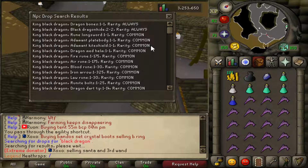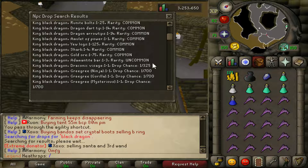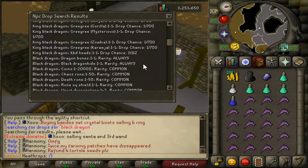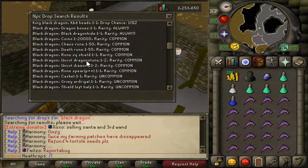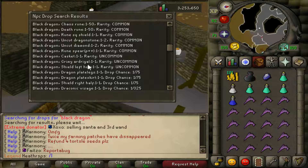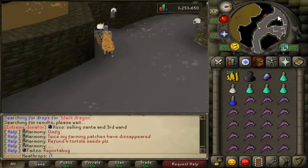Before we continue to the next clip I actually want to drop this in — this is the NPC drop list for black dragons. As you guys can see these guys actually drop quite a lot of different things. The draconic visage is 1 in 325. So maybe with my luck we can snipe one. It says two times actually — oh no, that's king black dragon sorry. So this is the black dragon one. He actually drops a lot of rune items, so I've been using those on the looting bag as well to get a bit of extra cash. If we snipe a dragon platelegs or a draconic visage that might be quite nice.